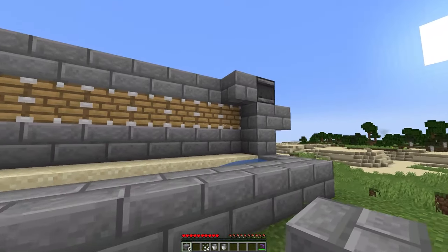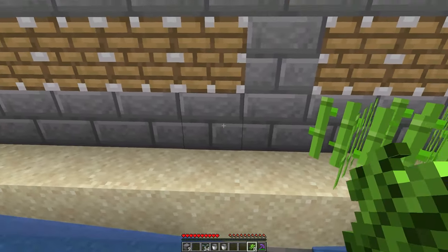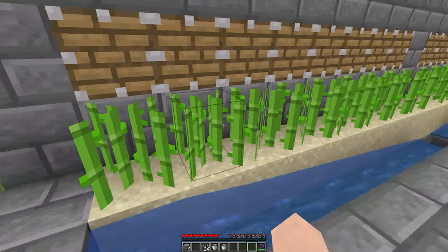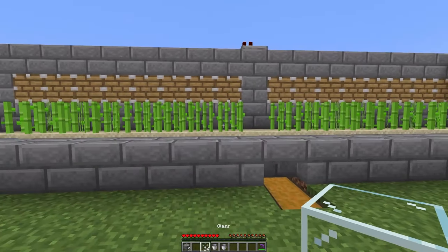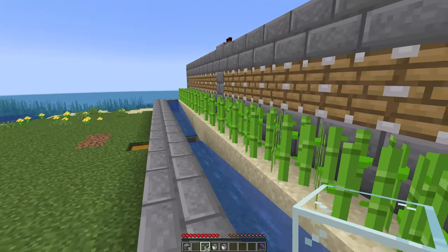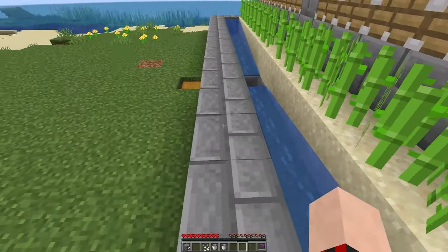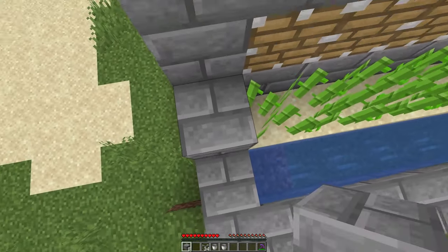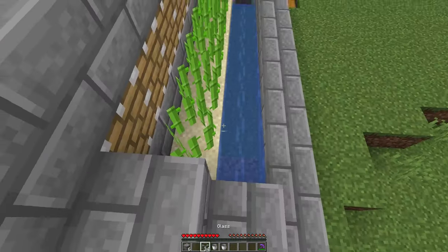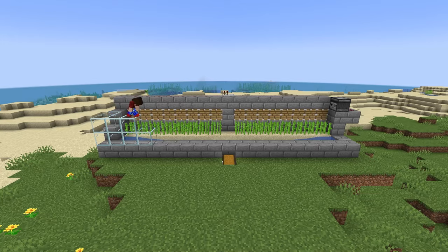If you ever need to check that the pistons work, just place a block in front of your observer and as you can see the last piston went off, so it does indeed work. Now inside go ahead and place down all your sugarcane — I'm placing down my 16 right now. You still need to place your glass in front because if you don't, the sugarcane is just going to get stuck on the bricks. So go ahead and enclose the area — I'm going to grab my glass and place a two-block-high wall right across it.